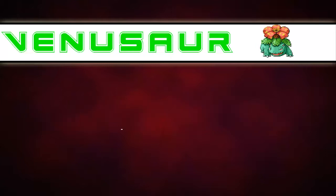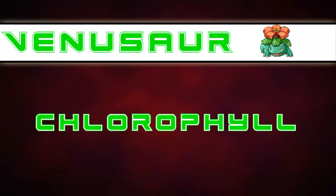Now let's move on from the item to the nature of the Pokemon. The ability you should give this Venusaur is Chlorophyll. But for Chlorophyll to work, you need a Pokemon with Sunny Day. So I suggest you get a Volcarona or something that knows Sunny Day.